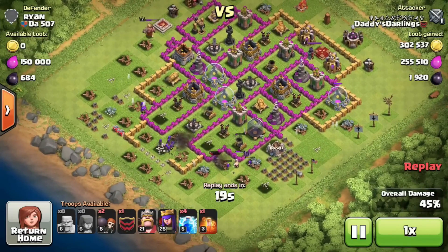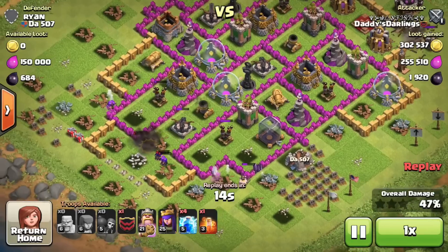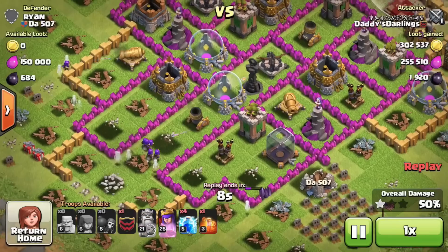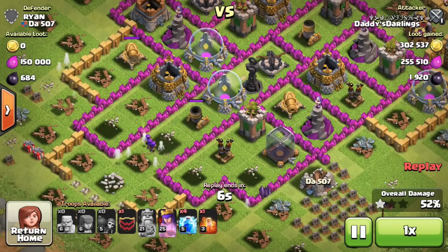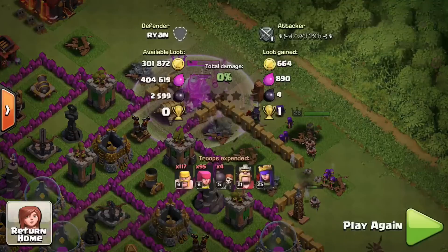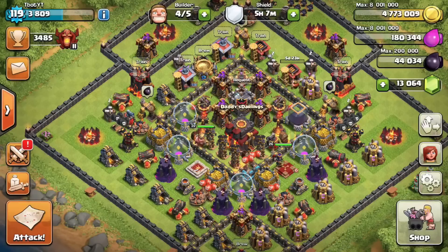With 20 seconds remaining on this raid, he's taking 300,000 gold, 255,000 elixir, and 1,920 dark elixir. He's got 48% on the base — it's not necessary to get one star, but if you want trophies you can go for it. He drops his archer queen and barbarian king at the top of the base to pick off an extra collector, finishing with 405,000 elixir. Big props to him with 10 trophies.